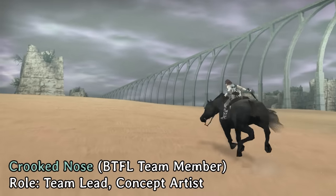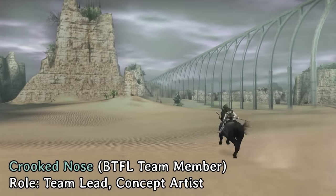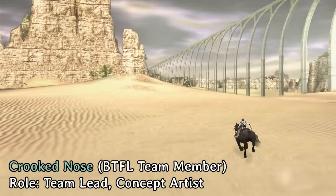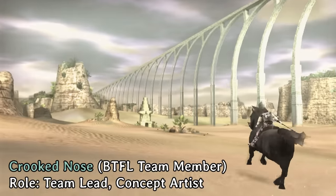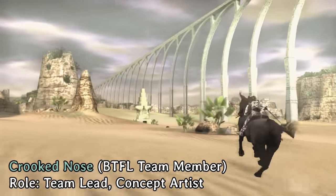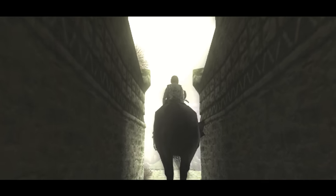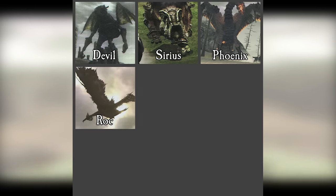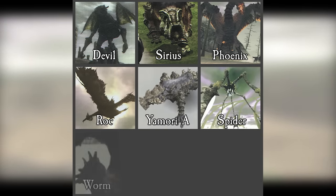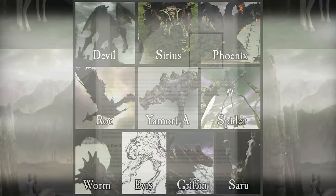My name is Crookednose, or Crooked, and I'm a concept artist specializing in 2D illustration and concept design for the project. I also do a lot of planning for all the stuff coming down the pipeline that we'll need to tackle down the road — putting out ideas for how to handle certain colossi and their battles. I'm also currently the person in charge of the project. Beyond the Forbidden Lands is still a fan-made project to resurrect cut content from Shadow of the Colossus, released in 2005. There are about 10 colossi we can uncover, and through rigorous research and development, we're trying to create accurate recreations of these battles.